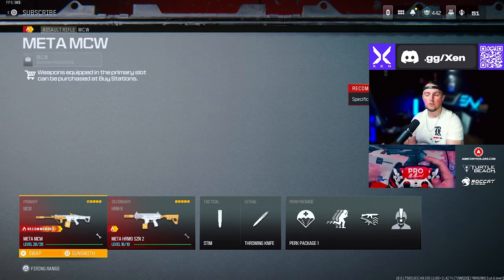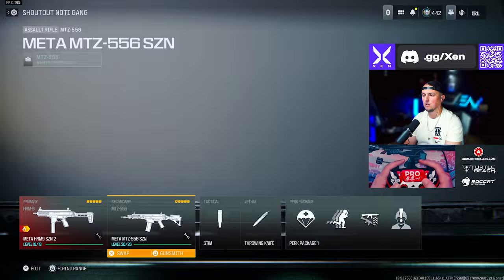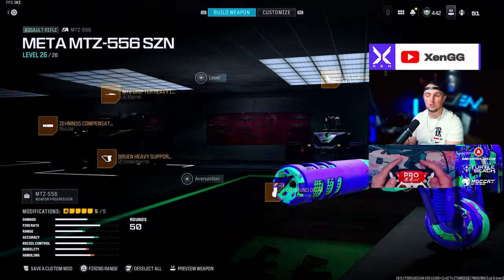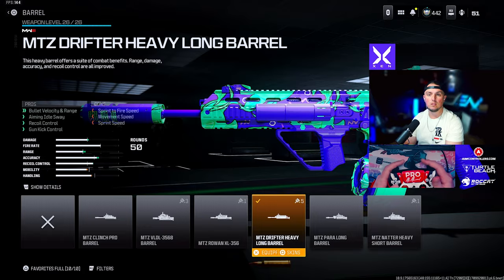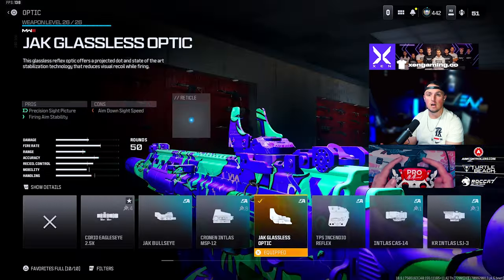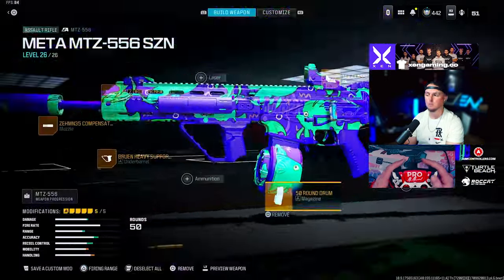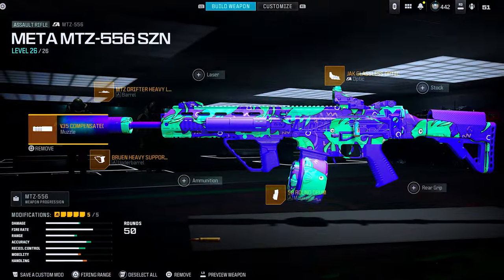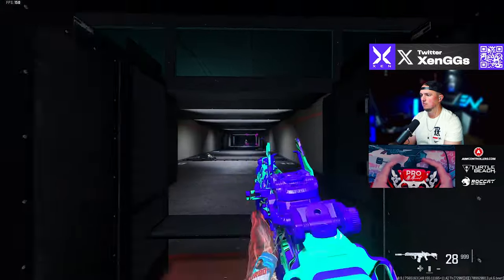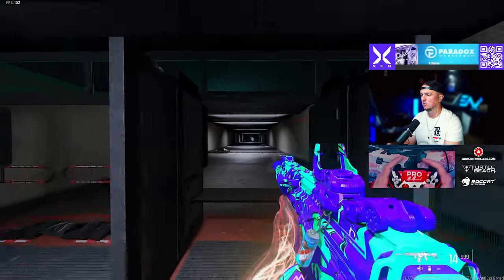Another really low recoil option is the MTZ 556: Zimmon 35 Compensated Flash Hydra muzzle, MTZ Drifter Heavy long barrel, Bruin Heavy Support Grip underbarrel, Jack Glassless Optic, and the 50 round drum. Very low recoil, a lot of fun to run, easy to control, and pretty high damage output.